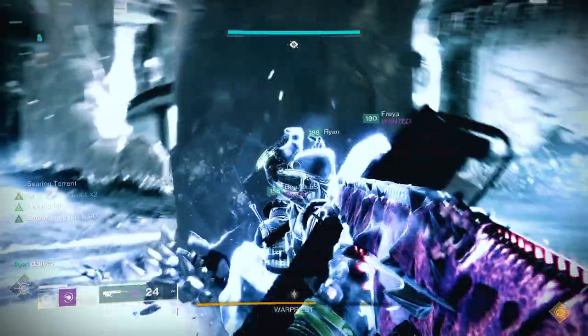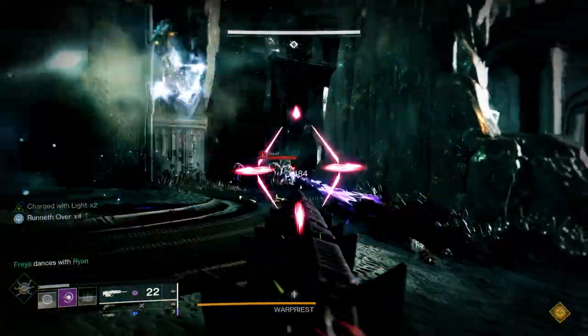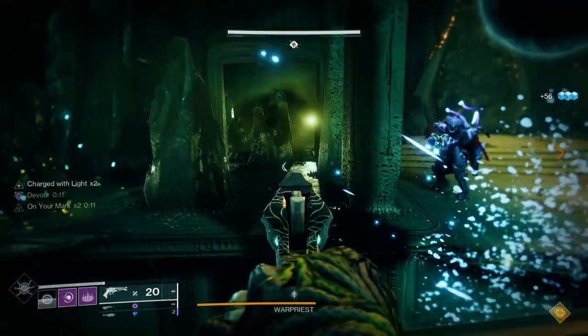Unfortunately if you don't have this weapon in your vault it's going to be a random exotic engram drop, or Xur might be selling it so check with him in the weeks leading up to Lightfall. You're going to need the Forsaken DLC to use it, so keep that in mind, but if you can get the Two-Tailed Fox before Lightfall, definitely get it.